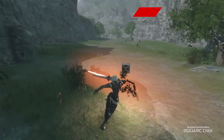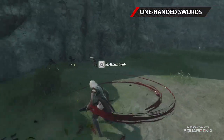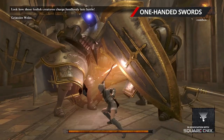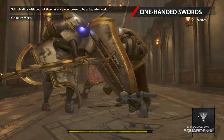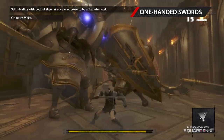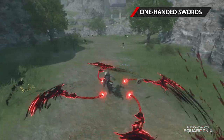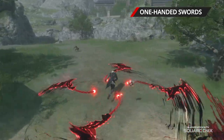One-handed swords offer the fastest combos of Nier's weapon types, and it's the only weapon type available for the first half of the game. Both light and heavy combos are extremely fast, but one-handed swords lack the damage and range of the other types. However, you can supplement the one-handed sword with sealed verses to shore up any weaknesses.